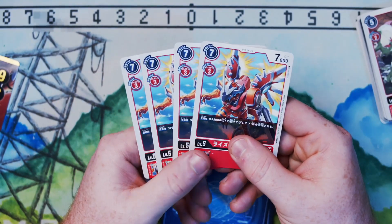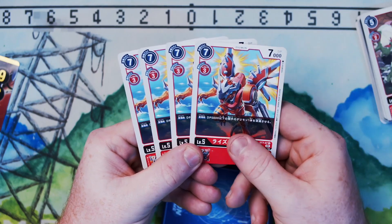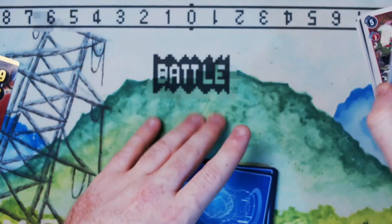Then we've got RizeGreymon — when played, delete one of your opponent's Digimon with 5,000 or less DP. I do like this effect, though I'm not sure if this will be played in competitive decks.